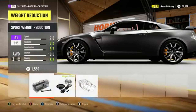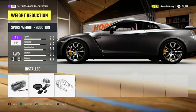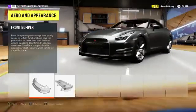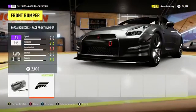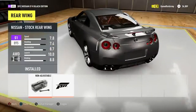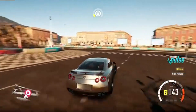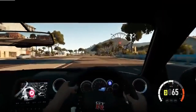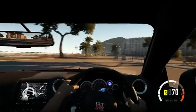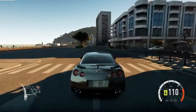Alright, weight reduction — I want to do this. Which one should I go with? That one turns it into an S2, I don't want that. I'll go with this one and leave it at that. Let's have a quick look at some of the customisation bits — rear wings and stuff. The front bumper is pretty much the basic one for every car, which sucks a little bit. Oh my god, what an absolute beast of a car — I love it!